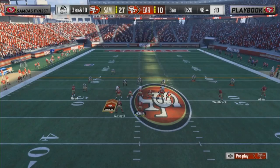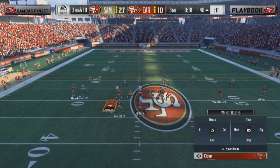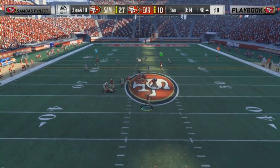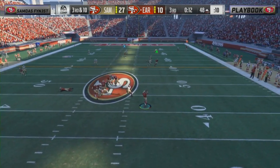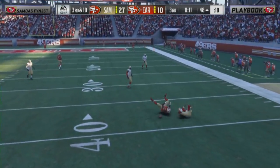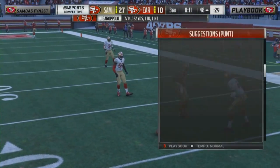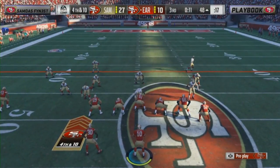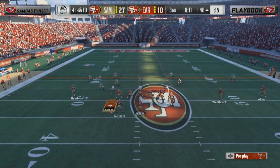Garoppolo needs ten yards to get a new set of downs — forces the throw in and Walker can't hang on. Here comes fourth down. On that last play there was a lot of room to the right — I thought he might take off with Jimmy G, maybe get five or six of those yards. Kind of forced the throw and didn't get the animation going his way. If you had Deshaun Watson you might have been able to scramble.